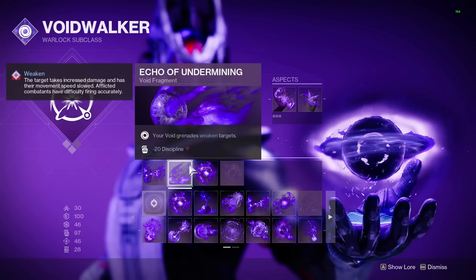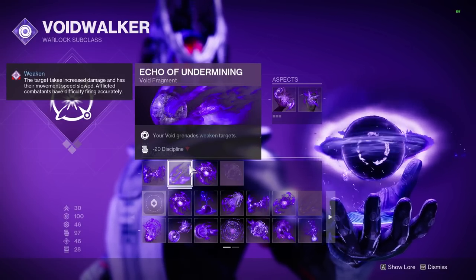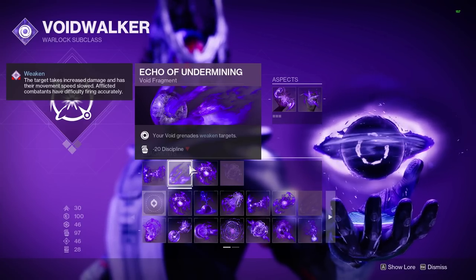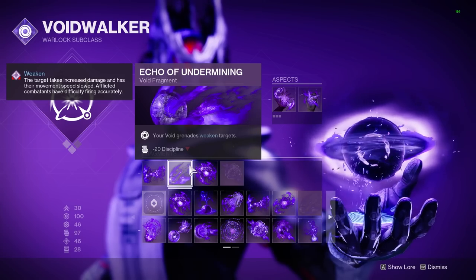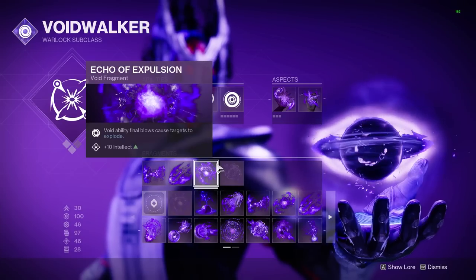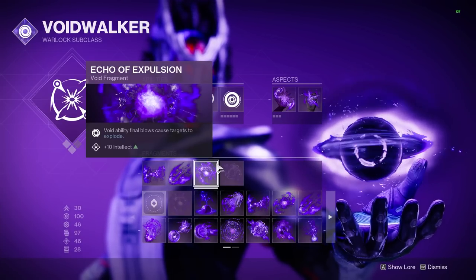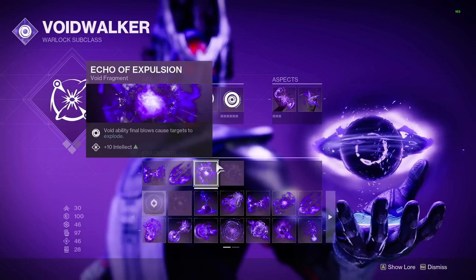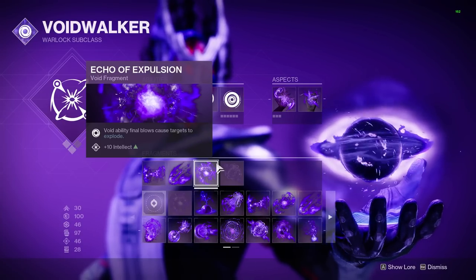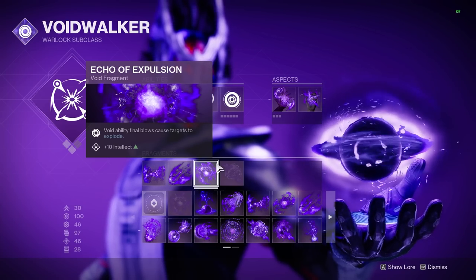Echo of Undermining allows our Void Grenades to apply Weaken to enemies — a flat 15% debuff that lasts a few seconds, so in essence this should just be 15% more damage with our grenade. Finally, we have Echo of Expulsion. This makes enemies killed by our Void abilities explode, which is super nice with Handheld Supernova specifically, because sometimes the tracking might not kill more than a few adds if they're spread out, so these explosions help make up for that in add clear.